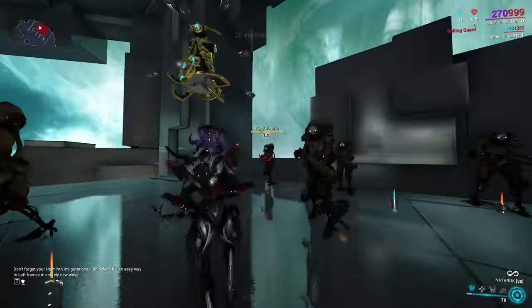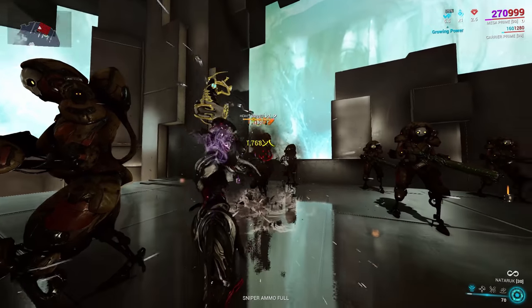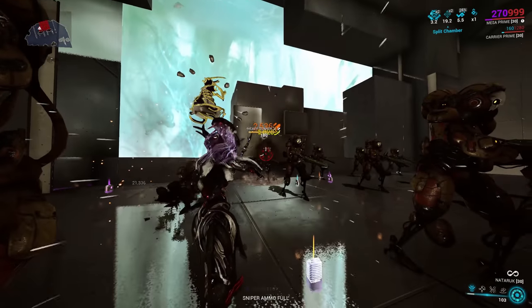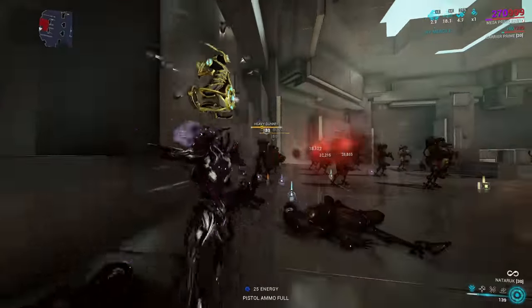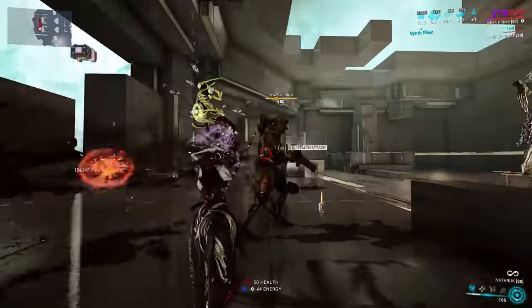The charge shot is when you draw the bow to its maximum extent, and this gives you double the base damage of the quick shot as well as incredible crits and an enhanced projectile. This projectile gains complete body punch through and is roughly 1 meter wide rather than a pinpoint. As a result, the charge shot is absolutely devastating to lines of enemies.